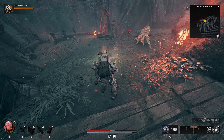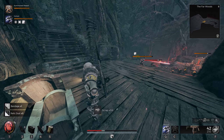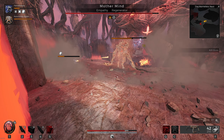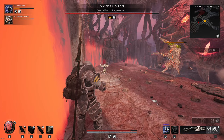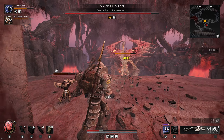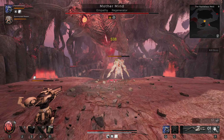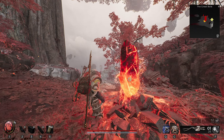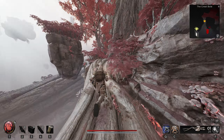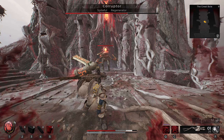After killing Kaula I returned to the Far Woods, grinded some more XP, pushed forward, hit a couple of side zones, and found myself up against the Mother Mind — a real huge pain in the ass. The turret kept missing shots and the minions constantly died to AOE damage. It was frustrating enough that I deemed fighting her not worth it, so I decided to ignore this fight and continue progressing with the main story. Thankfully it was an optional fight.